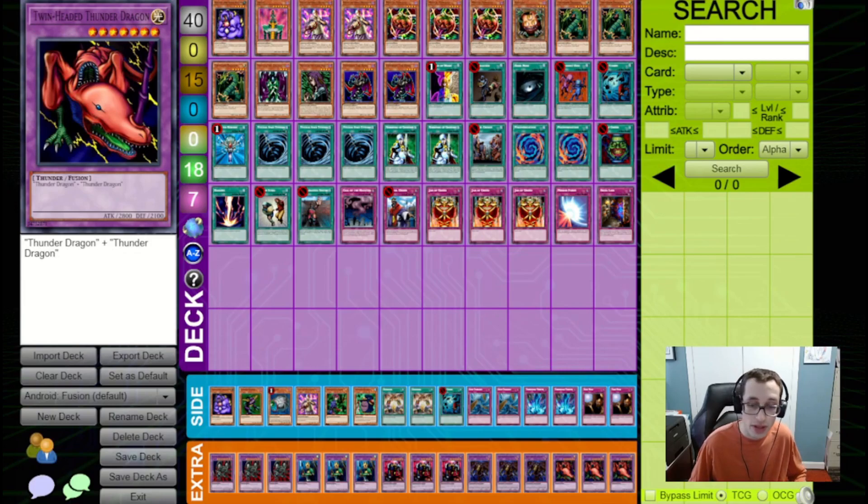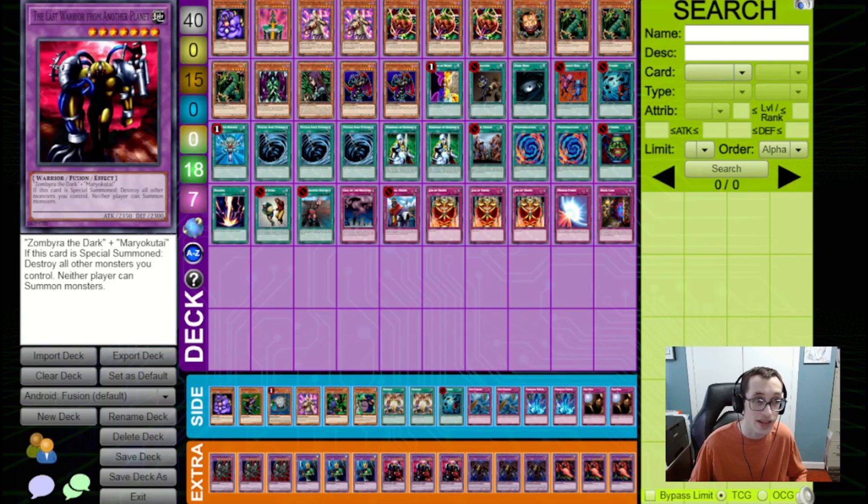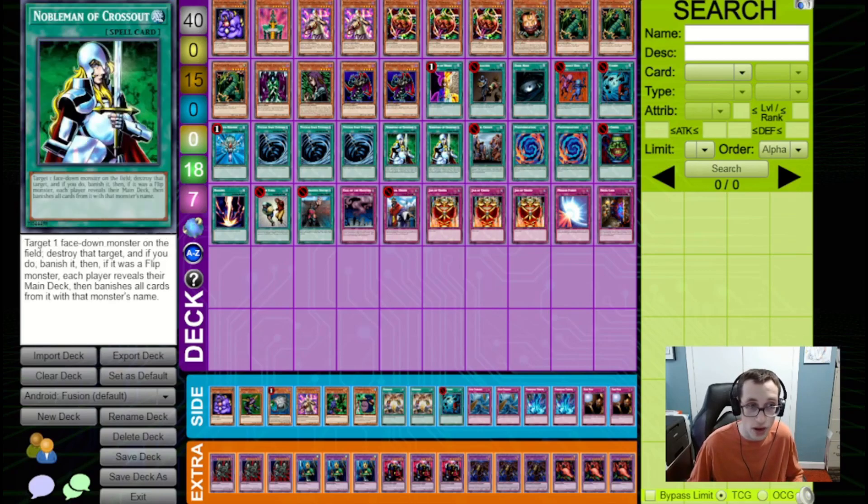However, Android format releases a new Fusion monster that could make it worth it, and that is Last Warrior from Another Planet. Last Warrior from Another Planet is a very interesting monster — when it's special summoned it destroys all other monsters you control, but neither player can summon monsters. This is a really cool effect. It locks down your opponent from doing anything but setting their monsters, and with things like Nobleman of Crossout you can really take advantage of that, clearing away your opponent's threats and preventing them from being able to do anything.